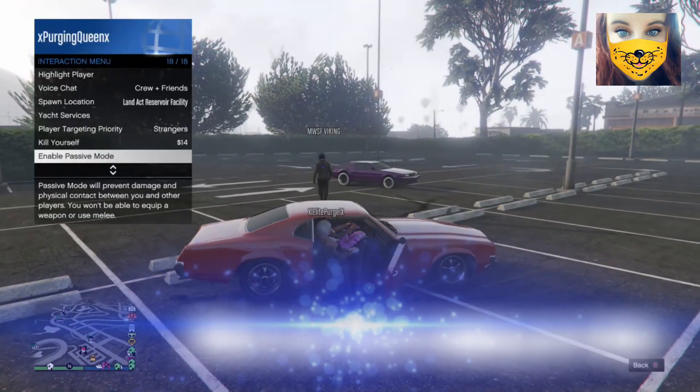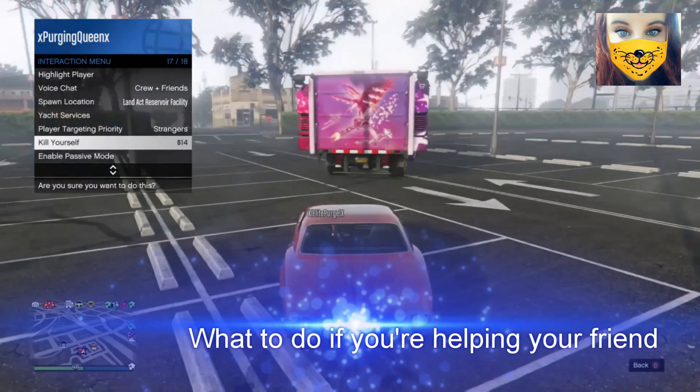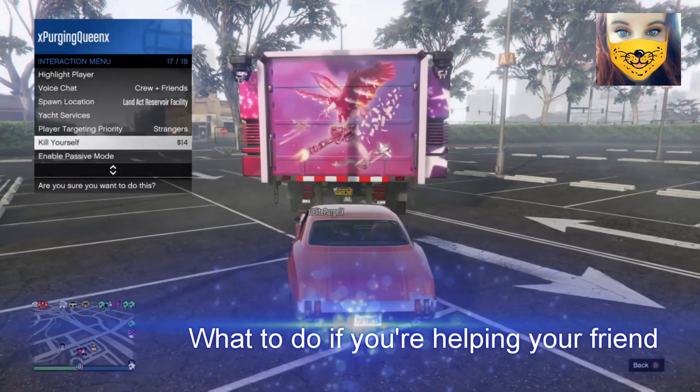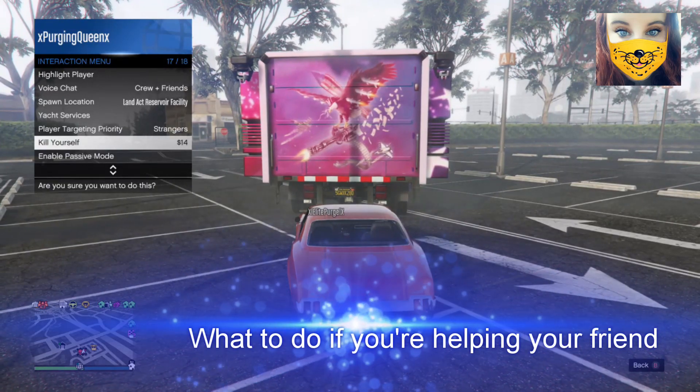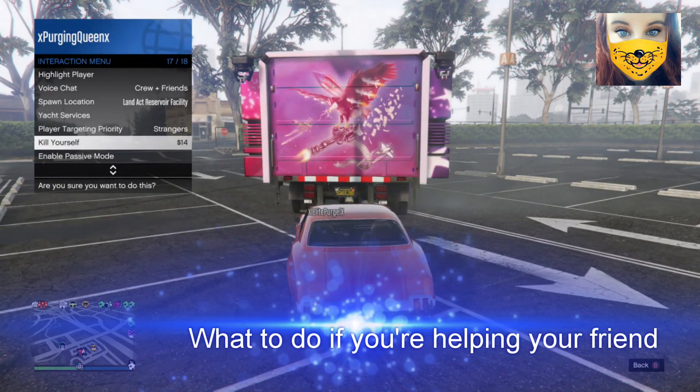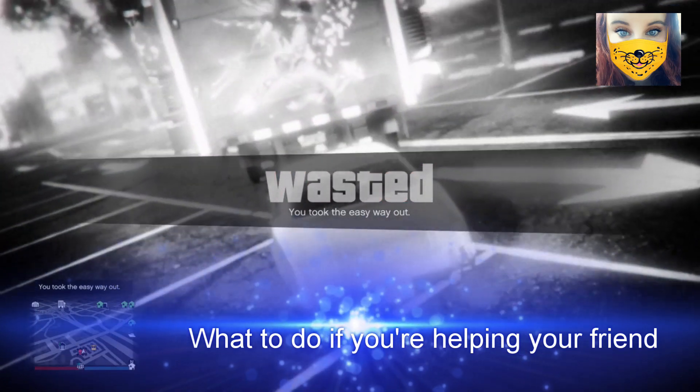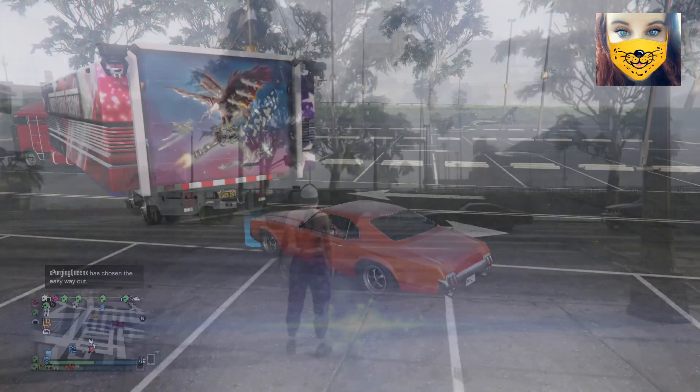The friend who is helping you with the god mode glitch must get into the passenger's seat. Once that's done, the passenger must pull up the interactive menu and hover over 'choose the easy way out.' The driver will drive up to the back of the MOC and click right on the D-pad. Once the passenger notices that the car is invisible, they will click 'choose the easy way out.' The driver will then be able to get out of the car and will be in god mode.